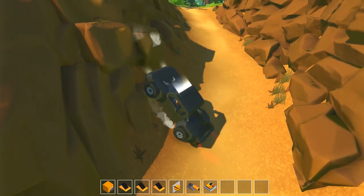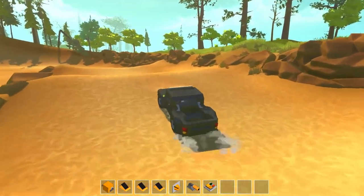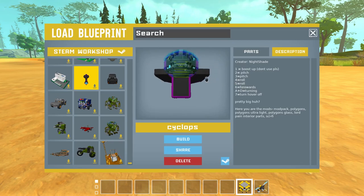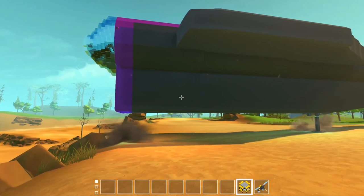We might need a little bit more speed, but other than that this is fantastic. The bad thing is I can lose a lot of time playing with these things — they're just so fun to mess around with. Best move on to the next one. For our last creation we have one by Nightshade — this is the Cyclops from Subnautica. I haven't played this game admittedly; I own it in my Steam library but never got around to playing it. This thing is actually quite big. The controls are: don't use boost up please — so obviously we're going to use that — pitching is two and three, rolling is four and five, forwards is six, and A/D for turning.